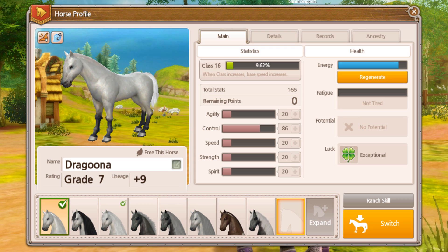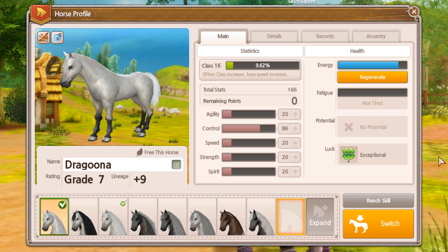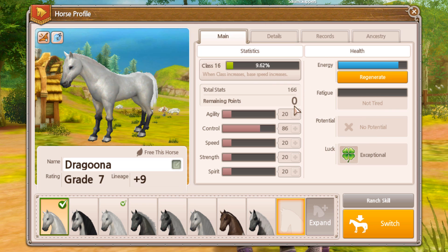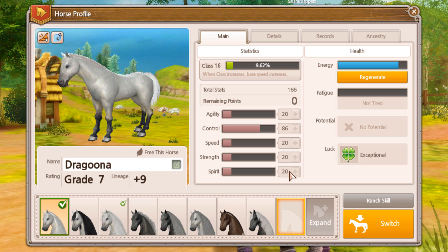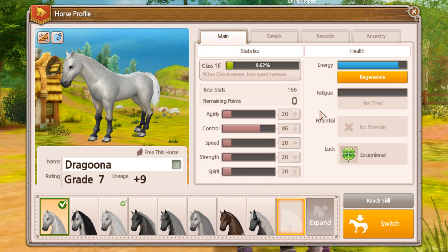The next thing to talk about is trash skills — these are unwanted skills in places on the horse that you didn't want them. For example, if I want a pure control horse, I want it at 20 in every other skill so the points go into control. If you're going for a magic horse you probably want control, or control and speed. If you're going for a speed horse, you probably want full speed or speed and strength — anywhere else is a trash skill.